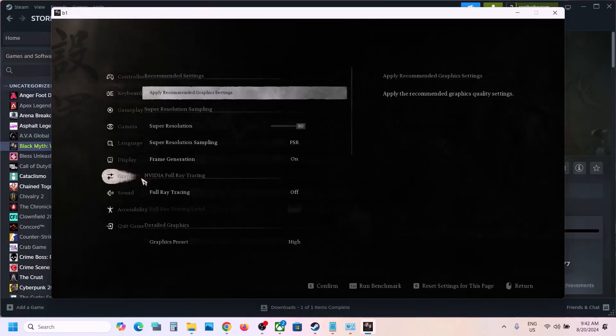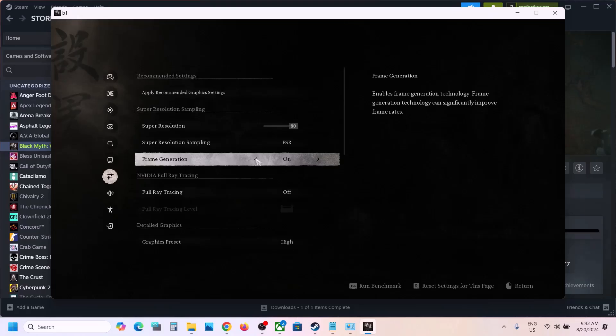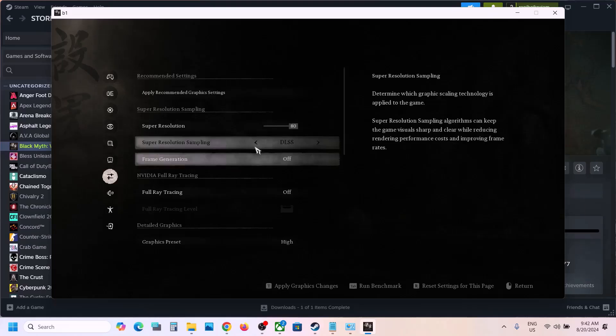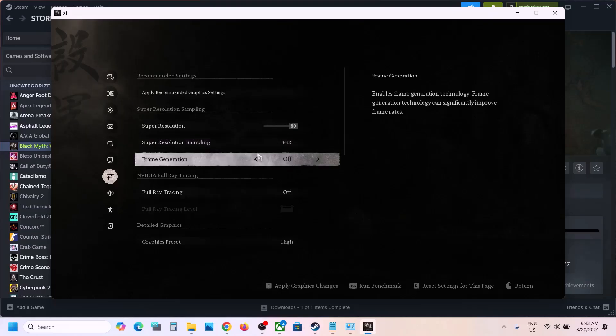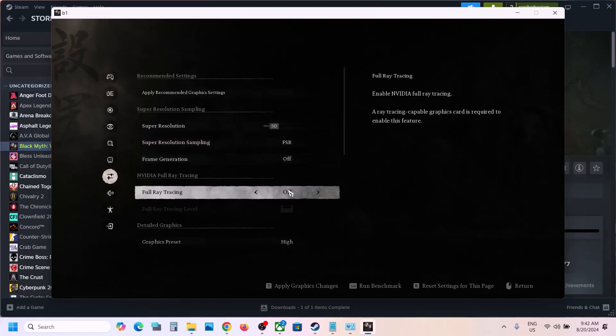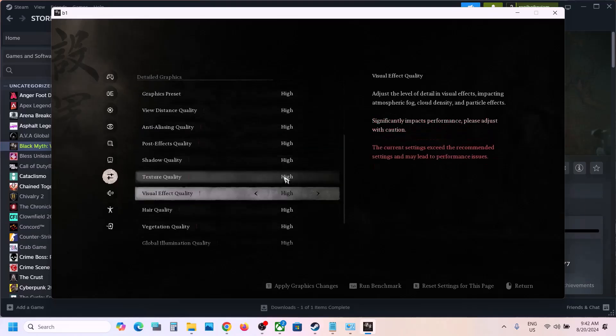If frame generation is on, turn it off. Even if you are using DLSS, turn off frame generation and check. Set super resolution to 50, and make sure frame generation is off.